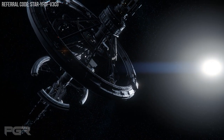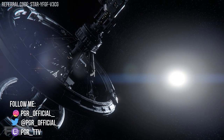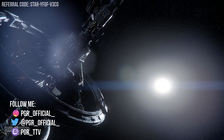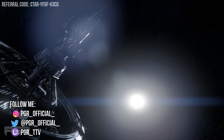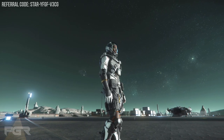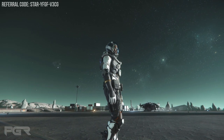Hey guys, welcome to The Hyperlink where we get the latest Star Citizen news as they drop. Star Citizen Alpha 3.18 — I think this is the F patch, just dropped. It could be the G patch, I'm not sure, but it was just a few hours ago and we're going to talk about some of the new things they're adding to the patch.